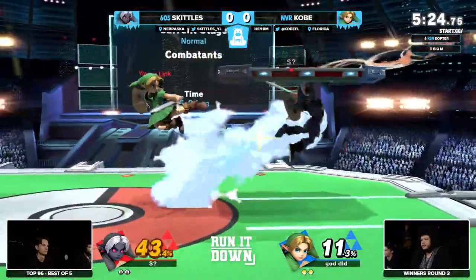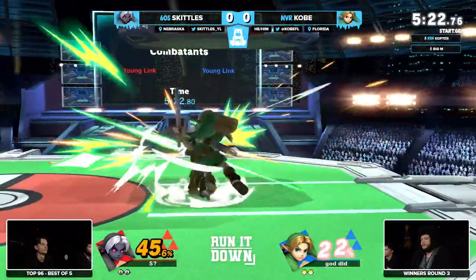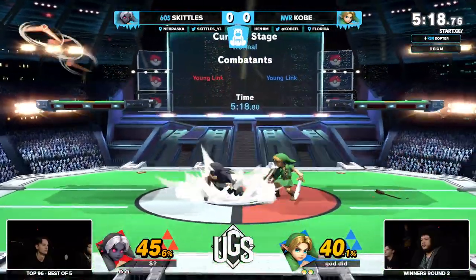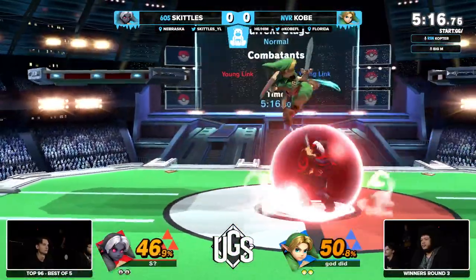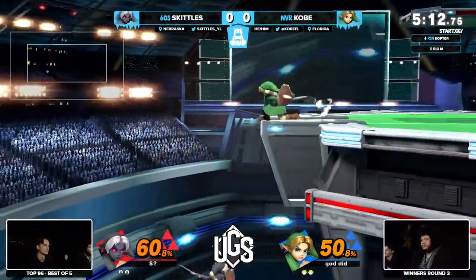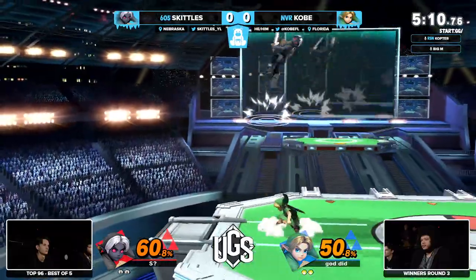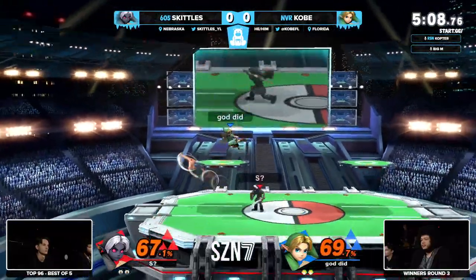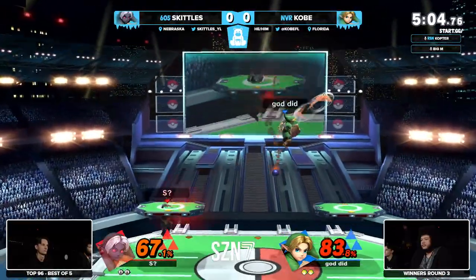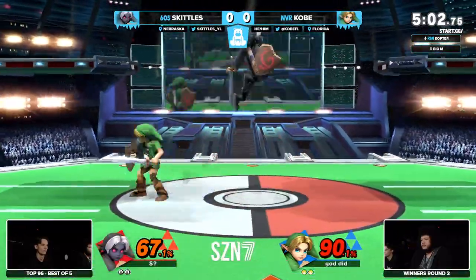Double fair, looking for a third — just kind of pushing them away. Up-b is really nice especially in the ditto to have as an option to get that pressure off of you, because if there's anyone who knows that Young Link has a lot of buttons he can pressure on your shield, it's another Young Link player. The frame data will make you look sick if you have to take a peek at it, so make sure you know what's unsafe.